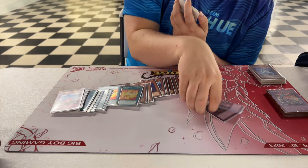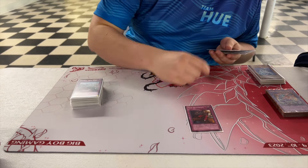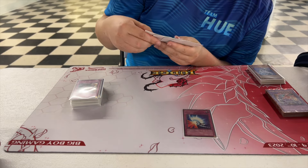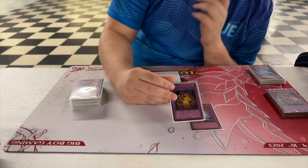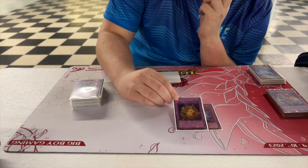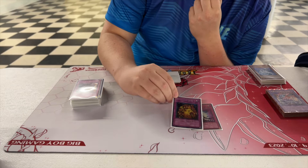Dust Tornado — I hate this card. Mirror Force though — let me tell you about the hardest card to play around I've ever seen. This thing stayed on the board way longer than it should have against me. It's so hard to navigate around: it doesn't target, so it gets around Titanic Moth and pops the biggest monster.